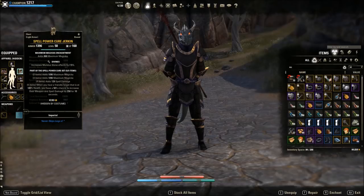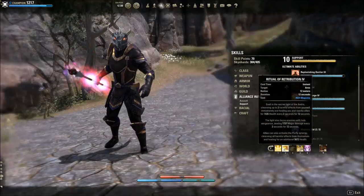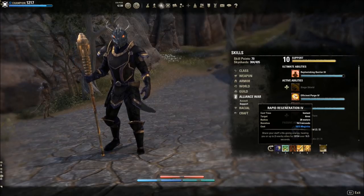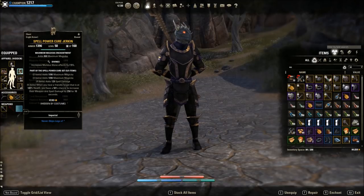What both healers will probably run in a trials situation is Spell Power Cure. When you heal a friendly target at 100% health, you have a 50% chance to give them weapon and spell damage for 10 seconds — really, really powerful. The way to maximize uptime is through heal over time effects. Ritual of Retribution has a heal over time, but your Rapid Regeneration or Healing Springs is really going to boost the uptime. A tool like Combat Metrics on PC can help you evaluate your uptime performance — that's what makes a good healer.